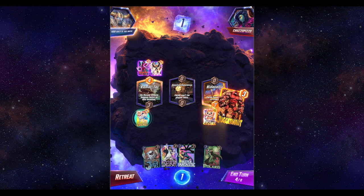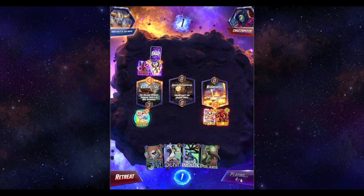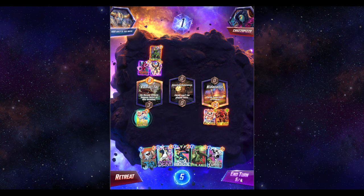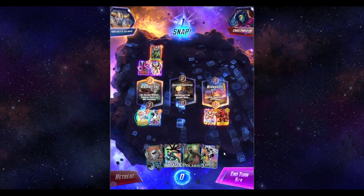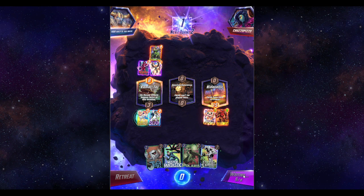I think we'll just Juggernaut. Interesting use of Enchantress but I guess he doesn't really have any other choice. Sure, I think we'll snap on this. We can play into mid really easily — we've got Mr. Fantastic plus Polaris and Silver Surfer. I guess the thing we're most scared of here is probably getting Shang-Chi'd.